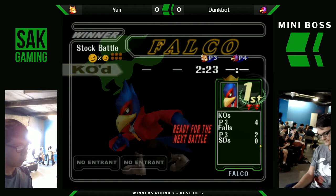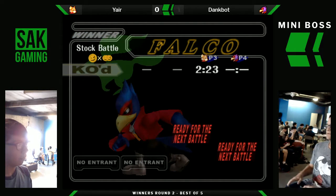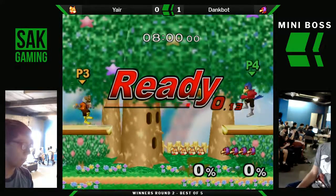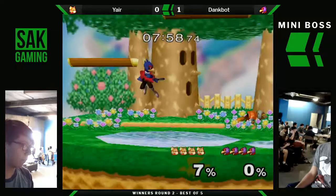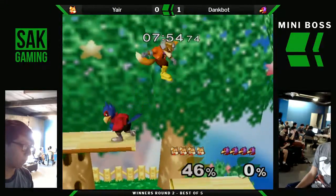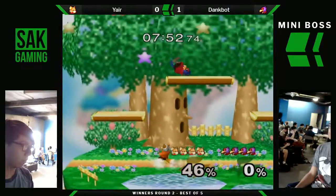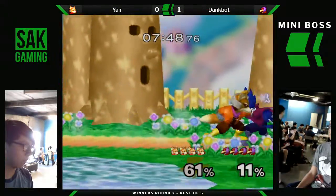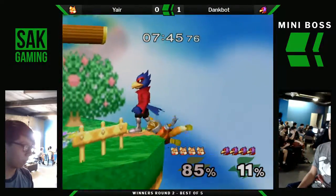Counterpick. I want to say FD would be the obvious one, but that's more of a top-level counterpick. He went to Dreamland also. He wants more room. If he got hit by that he was dead. He kind of kept drifting towards the right. Barely missed that. It has a tech on the shine though, so that way you can't get that reset.